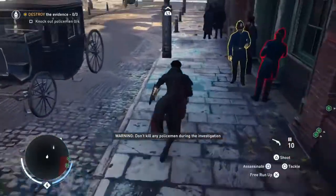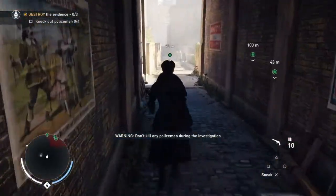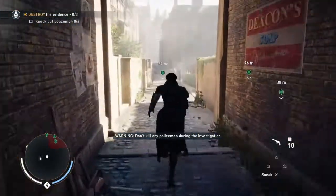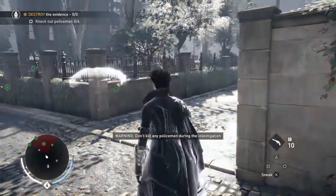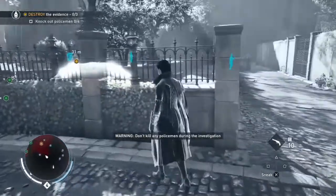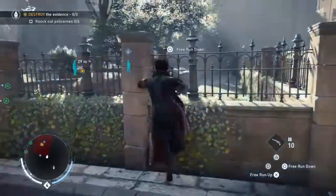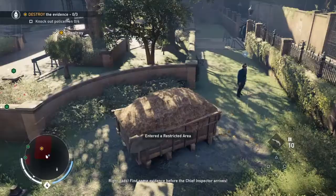We mustn't kill any police officers. If we kill a police officer, we will desync. We're not going to kill them - we're only going to knock them out. And we have to knock out at least four of them for the optional objective. This mission is completely about stealth, so jump into the hay and wait.